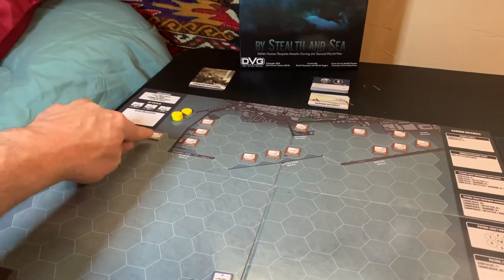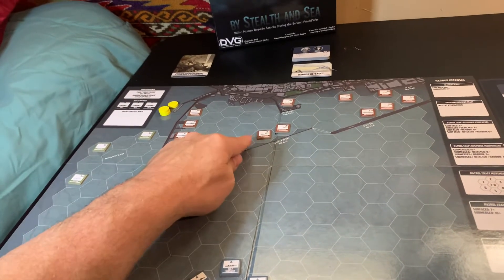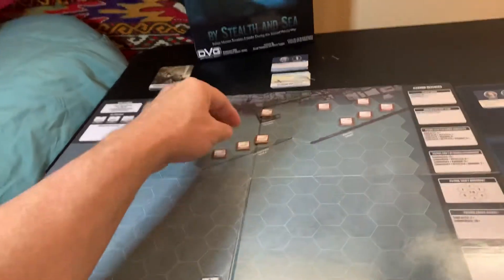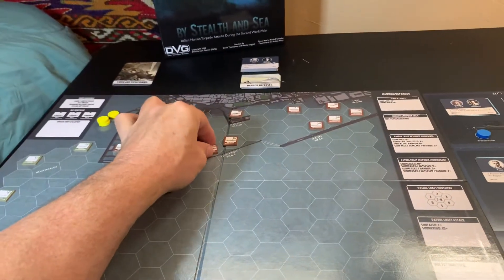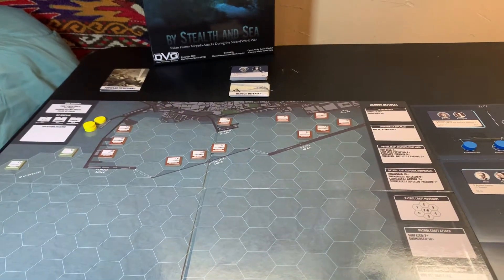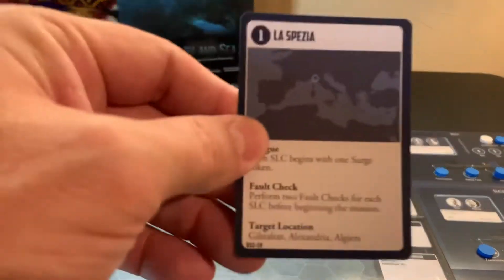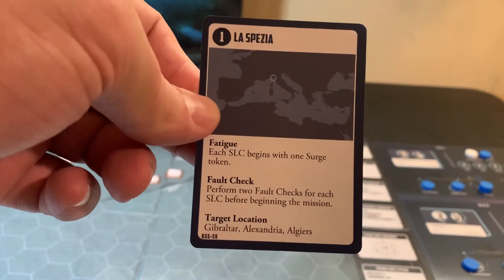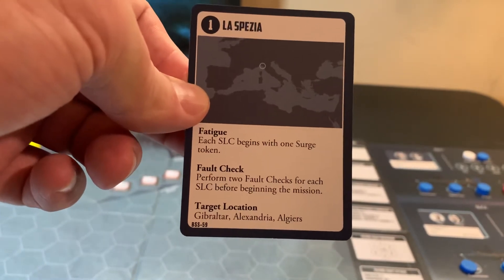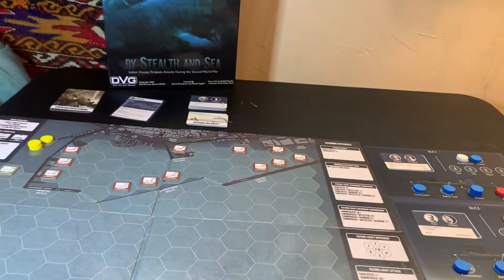We've also got some cargo ships lined in green — they're only worth one point. The lighter ships are worth three. We've got the Sheffield, which is a cruiser worth five. The others are destroyers and light cruisers. Back to the Spazia — we've got two fault checks to perform on each of the SLCs before the mission begins, and it gives us the target location.